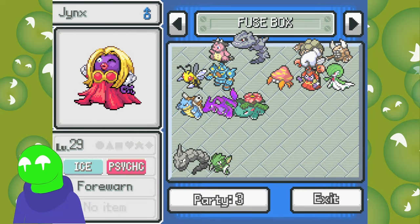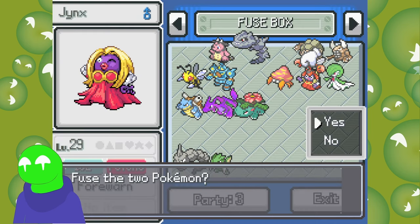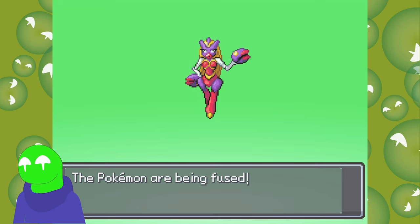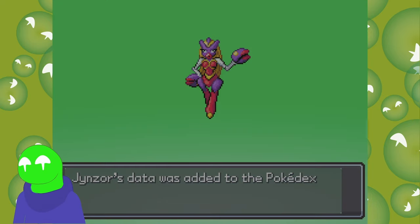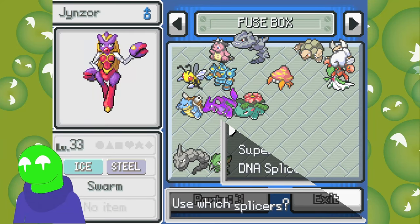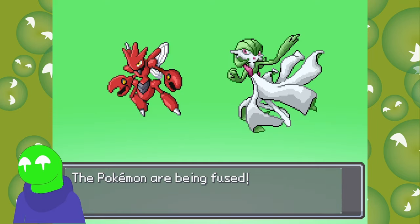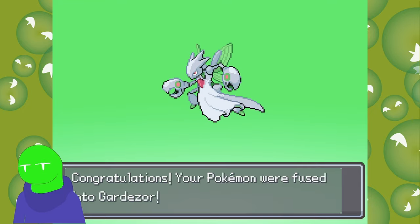Let's see a couple more. Steelix... Scizor — there are too many! Is this going to be a cheerleader again? We've seen a lot of cheerleaders with Jynx and it looks like it has that cheerleader pose. Oh my God! I don't know how I feel about this. I need a moment to think. It's only right we take a look at Gardevoir too. These don't look as extreme as the last one. Scizor in a dress — you know what, I don't hate it.